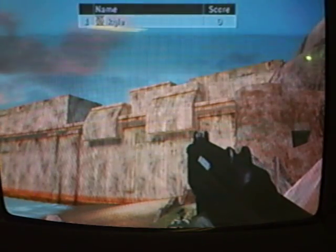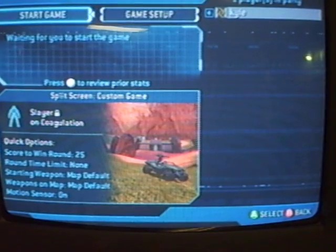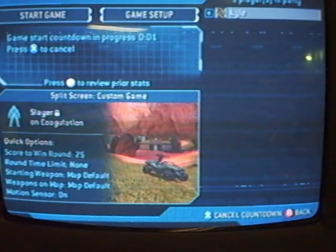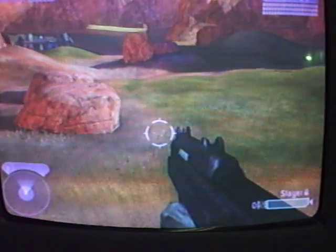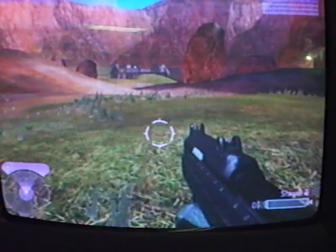That's basically it for Zanzibar. So now we'll get to the other map. In the next map you'll actually see the dog's head — I'll show you it. All you have to do is go to the middle of the map and you'll find three rocks. There should be a needler in the middle of them. There are actually two dog heads I found in this map.